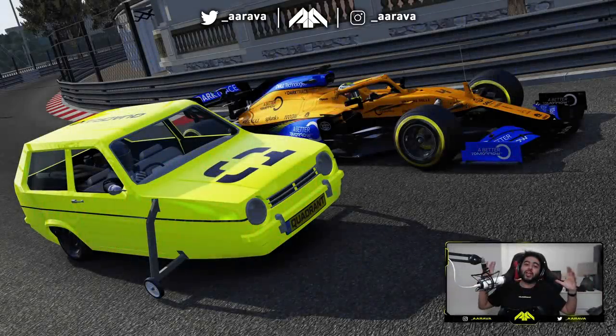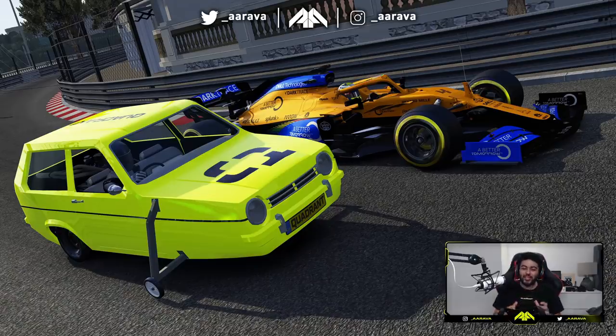What's up guys, Arava here, and welcome back to a brand new video. As you can see, we're back with some more wacky Assetto Corsa mods, and this is really very wacky. I think this is as wacky as when we raced buses around Formula 1 circuits. In that same vein, we are taking a Reliant Robin at a Formula 1 circuit, because recently over on the Quadrant YouTube channel, we raced Reliant Robins against each other on the Top Gear circuit.